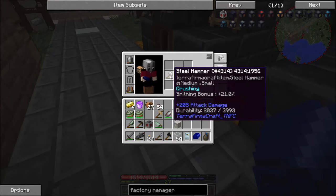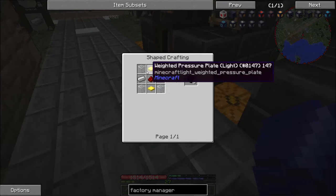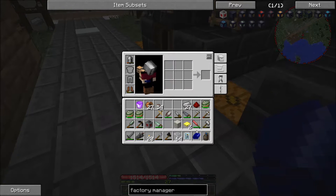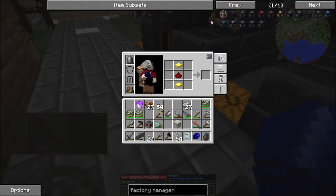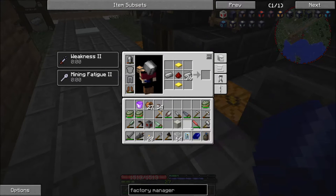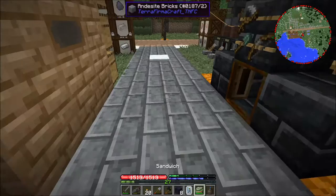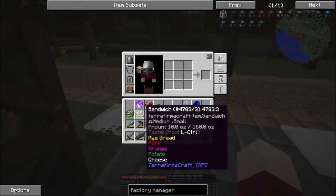So next up we are going to make the inventory cables, and yeah that's pretty simple stuff. None of these recipes have been changed, so we need weighted pressure plates, iron on the sides, and then glass. So that'll give us some cables, and that allows us to have this one factory manager do more.